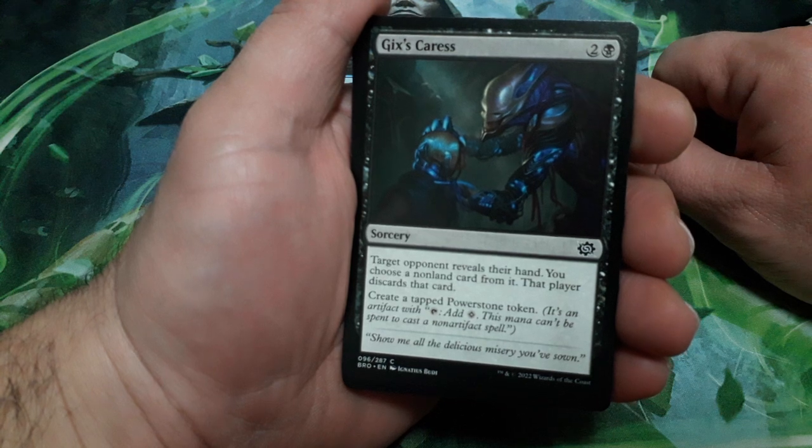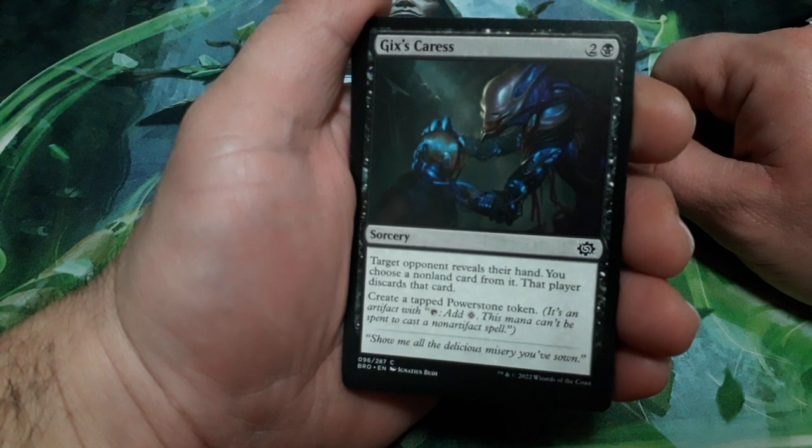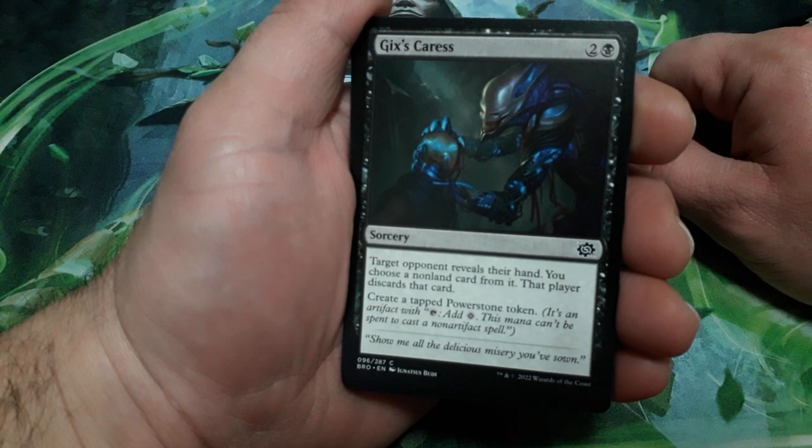Jigs Careless, 3 drops. Target opponent reveals their hand. You choose a non-land card from it. That player discards that card. Create a tapped Power Stone token.